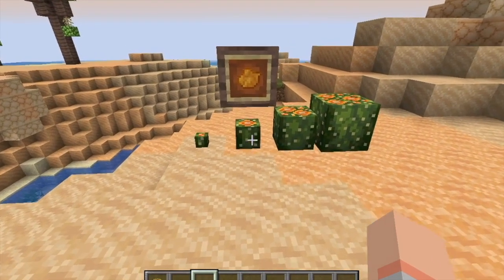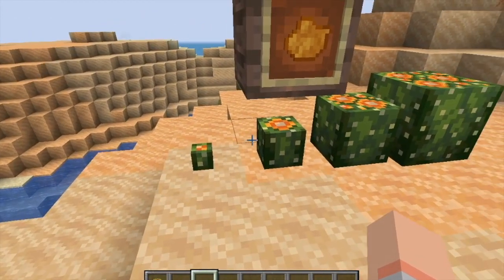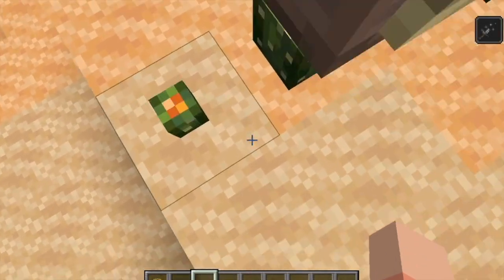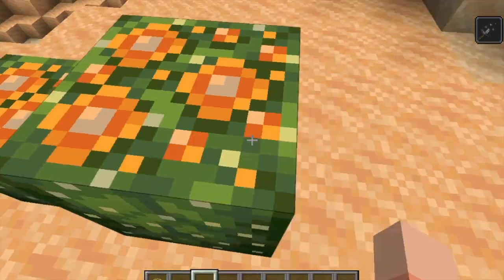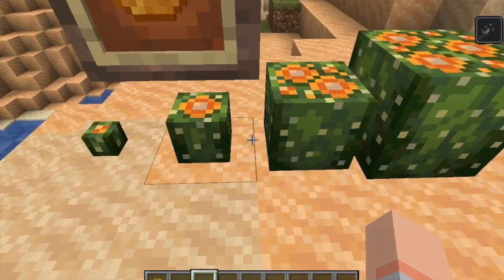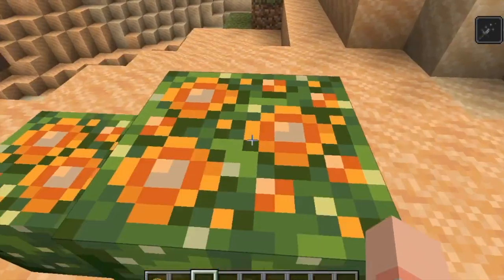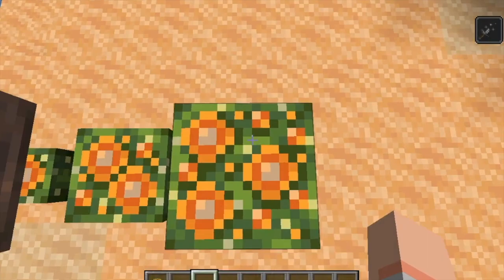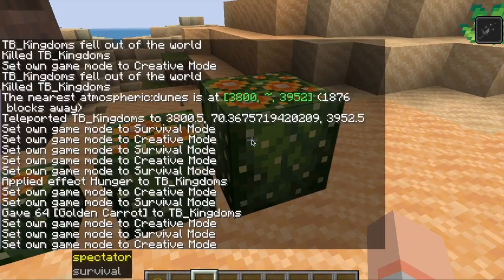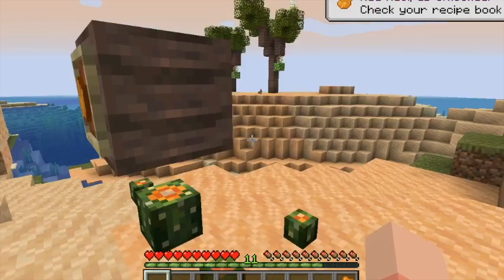The last thing we have over here is the barrel cactus. This has four stages of growth - there's the tiny one, and if you walk into any of these it gives you weakness. There's four growth stages: the small, the kind of medium, the mostly medium, and then there's a full block one. Once you break this one in survival it gives you those barrel cacti. You can craft these into orange dye. That's pretty much it in terms of the dune stuff.